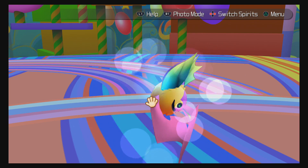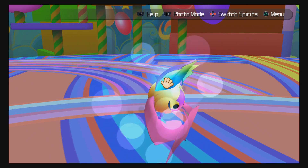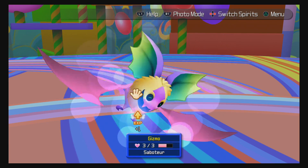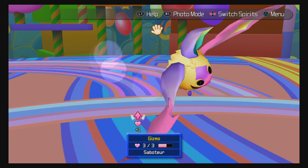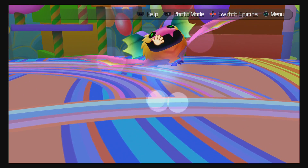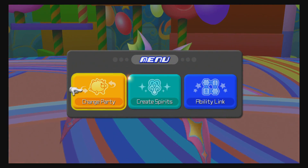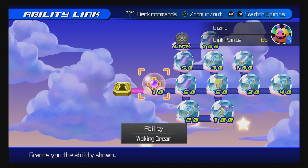Oh look at him - he's all giddy! Am I maxed out now? He seems super giddy. I only got one experience though. Can I use this thing? Let's just hold left stick and X. I think that's good enough. Ability link now. I haven't done this at all with my little thing here. Waking Dream - get that.